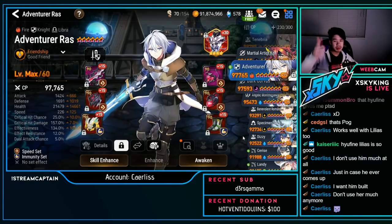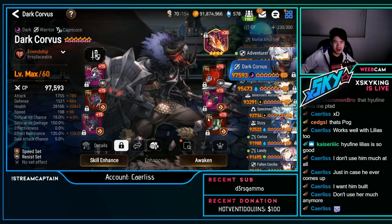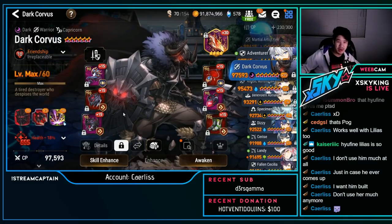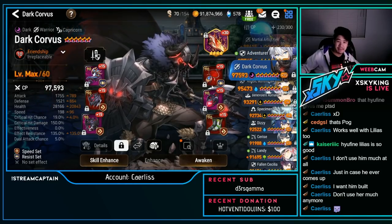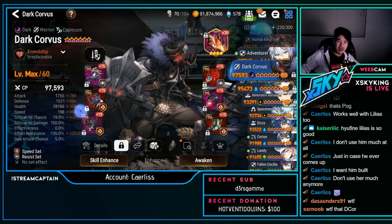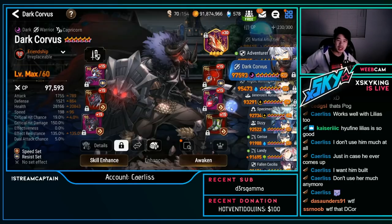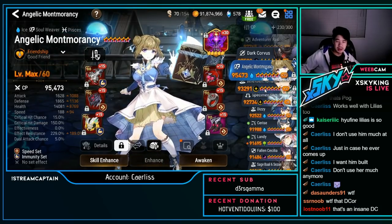Dark Corvus — speed resist: 198 speed, 28k HP, 135 effect resist running Crimson Seed. Disgusting. I hate this unit in RTA, but it's so good in certain situations — it can really force opponents to make tough decisions.